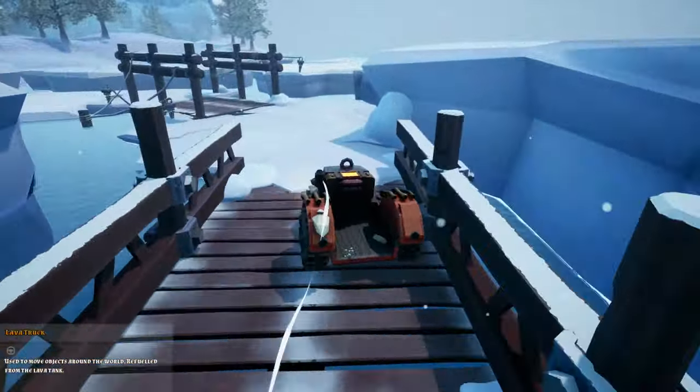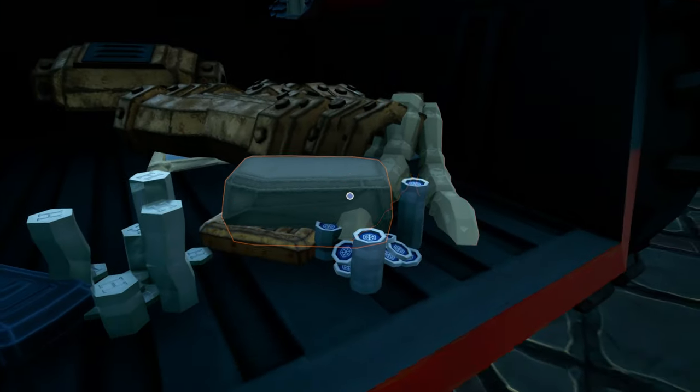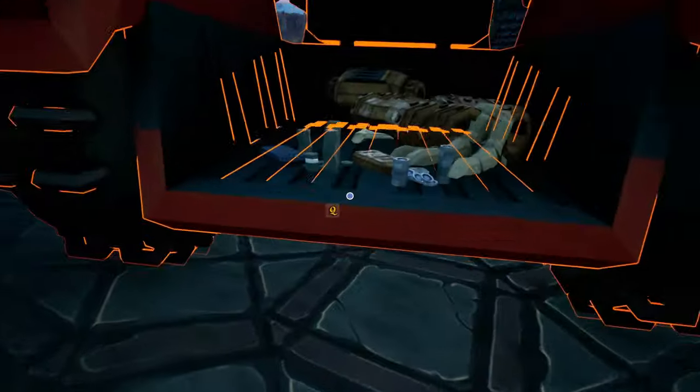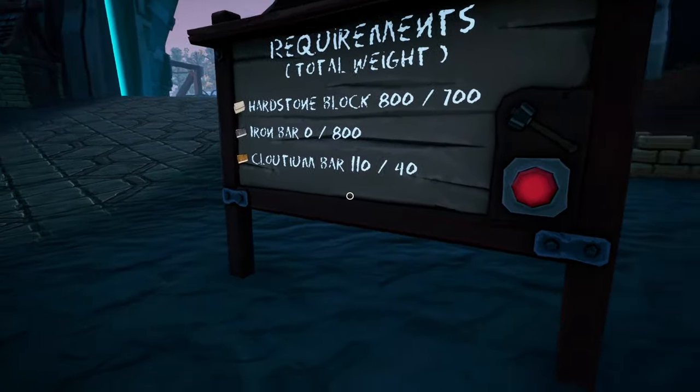Because it's hard stone that we're going to be short on — as far as what we need. Actually, I think I have this. I'm thinking we may have everything we need here. Cloudnium — yeah, it's only 40. I know I got that. Got 110.